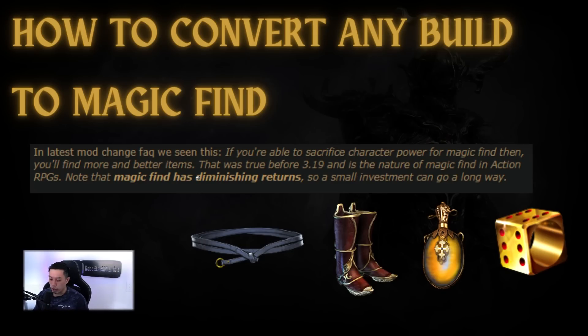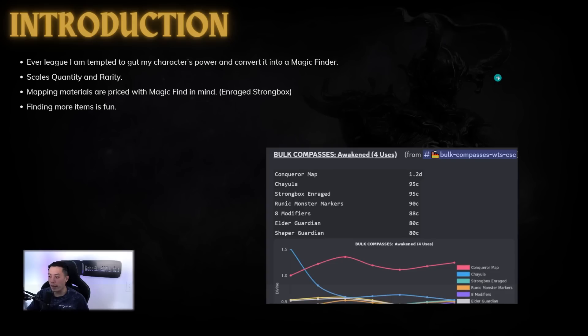We're going to go over exactly what you need to do and how item quantity and rarity actually works. Now if you remember back in the 3.19 announcement, GGG said that magic find has diminishing returns so a small investment can go a long way — and also to get your magic find characters ready. I'm going to show you exactly how you can do that and what items you can put on almost every single character.